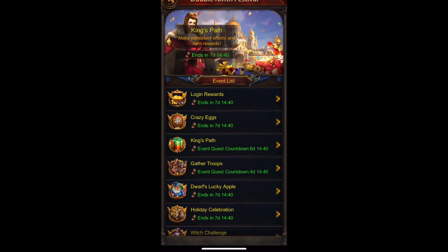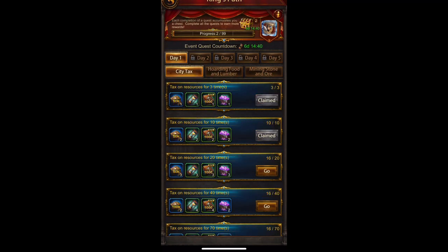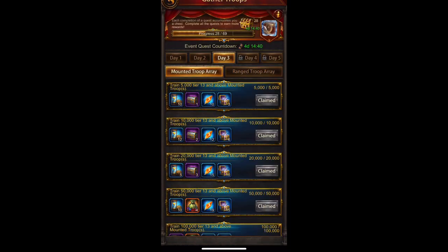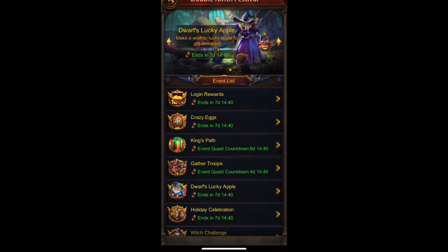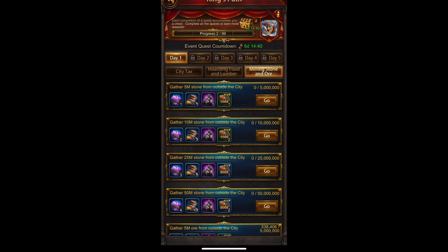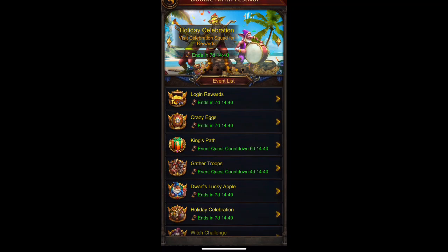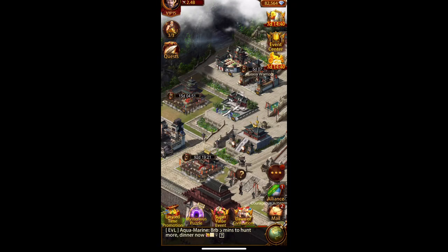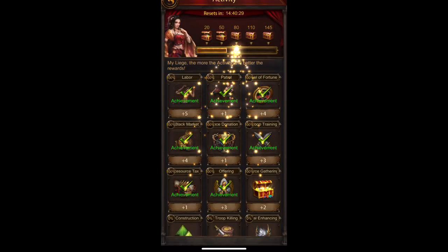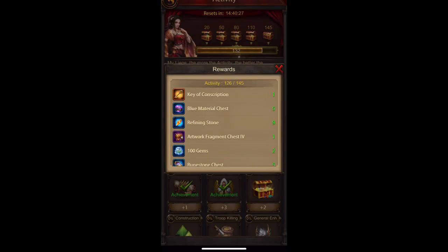In king's path there are all sorts of areas that may give you gems. I know king's path does give you gems — when one of those days unlocks and provides the stamina burning event, you will get a lot of gems as well.